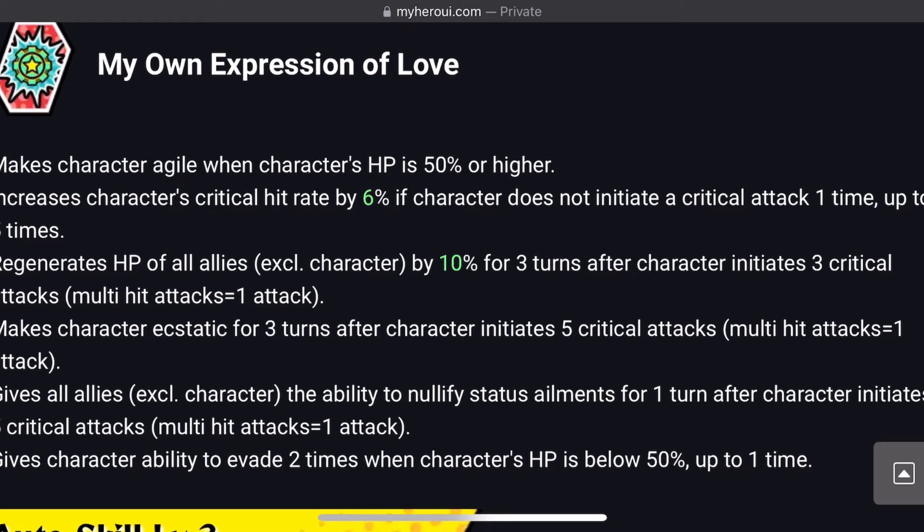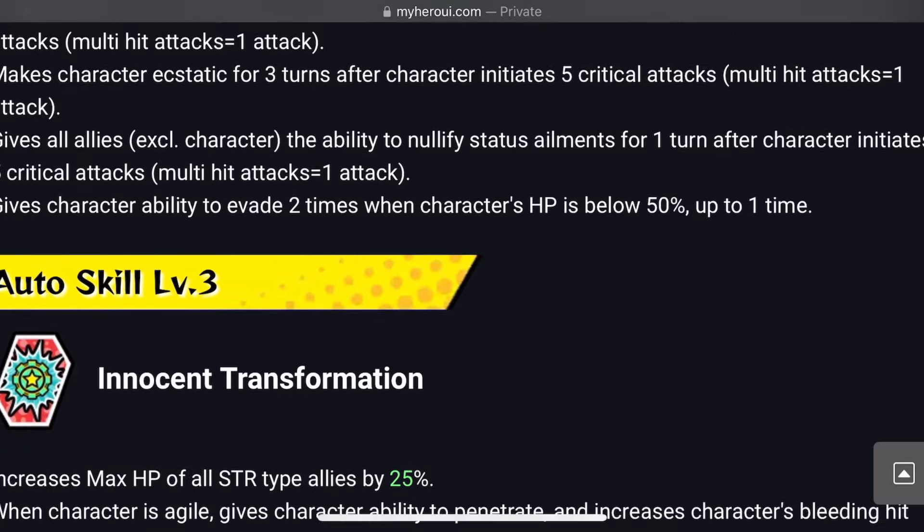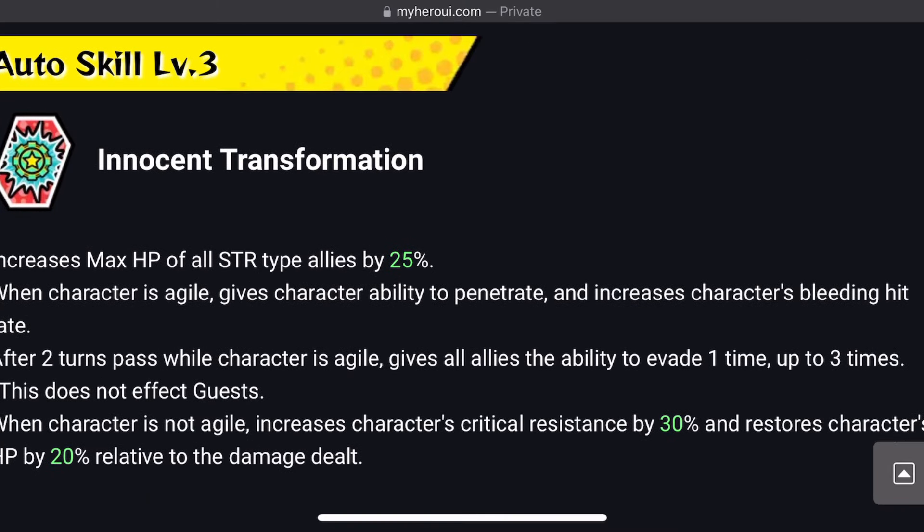Gives all allies excluding herself the ability to nullify status ailments for 1 turn after character initiates 5 critical attacks. Gives character the ability to evade 2 times when character's HP is below 50%, up to 1 time. I'm not a fan of the fact that she is not getting some of the support she gives to her allies. You want to make sure you have a support memory or a character on the team giving her boosted crit rate, because if she's getting boosted crit rate she's going to be getting all of these effects for free.